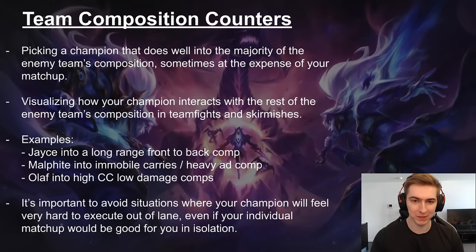Although the top-jungle interaction is the most important, there will still be games where you can pick a team comp counter — a champion that doesn't necessarily do well 1v1 or in the top-jungle matchup, but is really good into the enemy team composition. This is best used when you don't really know your matchup, they have multiple flex-pick champions, or you're blinding on blue — you can pick a champion that does very well into their comp, or one where the matchup is fine but you also do well into their entire team composition.